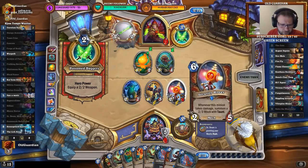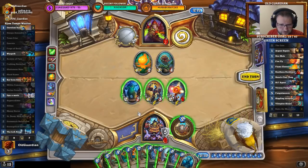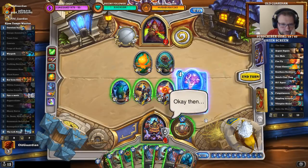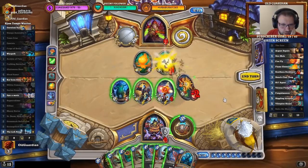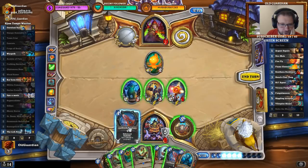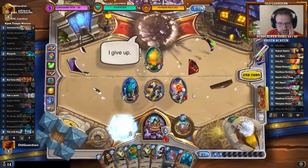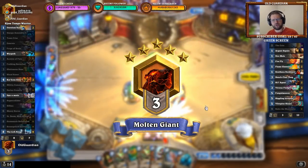I also managed to find the seven-damage hero power — so I have five out of six damage. I don't have a way to deal six damage right now, but sooner or later I'll need to set up that lethal. Let the Bloodraiser play here, hit there, get two Taunts, get seven armor — there's absolutely no way for him to return into the game.